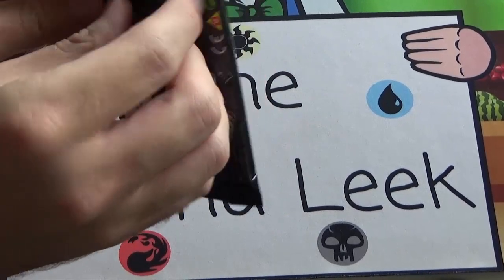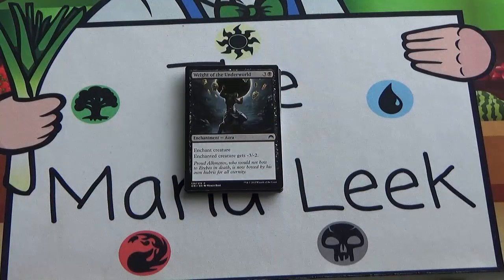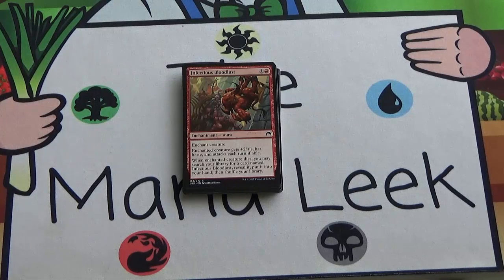Right on top we have a card that's first-pickable if it's a weak pack: Way to the Underworld — three and a black for an aura that gives a creature minus three, minus two, often used as removal. There's a fair amount of creatures this will just straight-out kill, and even if it doesn't, you can often attack in with a potentially strange attack — say a 2/2 into their 2/4 — they block, you throw Way to the Underworld on and finish off that creature. Gets even better with aura synergies, blight caster, etc. Decent first card to see.